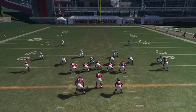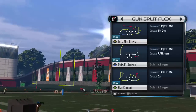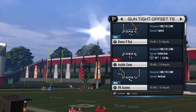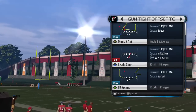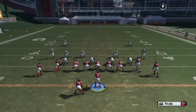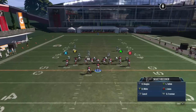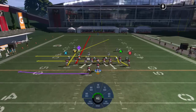Next one's going to be out of the Gun Tight Offset Tight End, and it's going to be your Rams Out — but you want to flip this play as well. What you want to do is you want to streak Y and put A on an in route, and it's going to go to X.